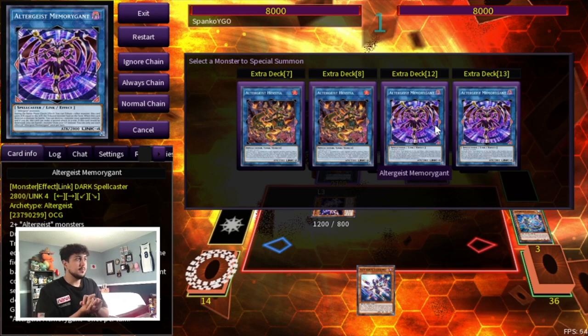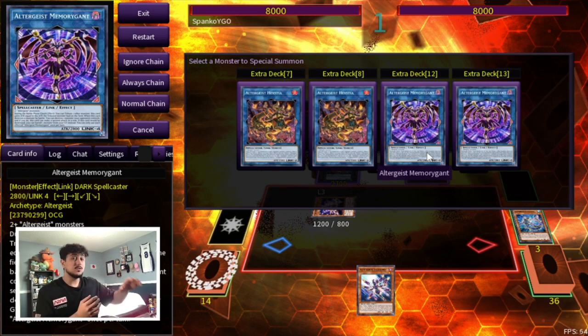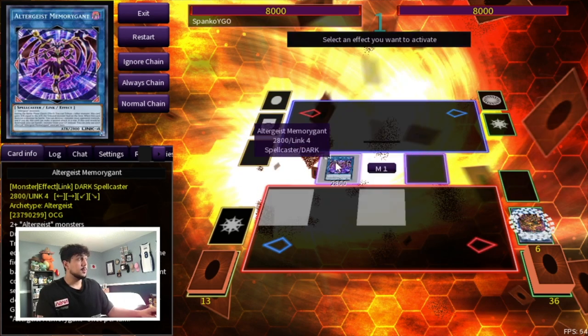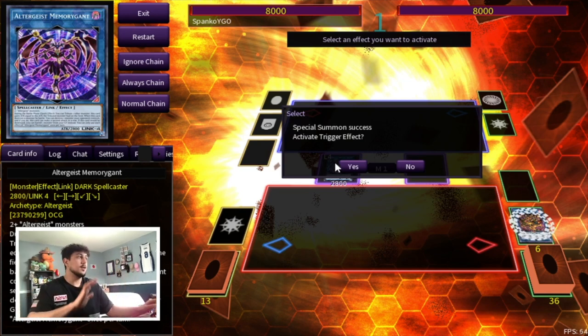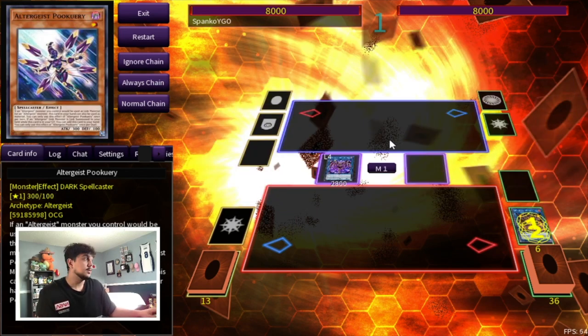The new Link 4 is coming out in Brothers of Legend and it's really really good. During the battle phase as a quick effect, you can tribute one other monster and this card gains attack equal to the attack of the tributed monster. When this card destroys a monster by battle, you can destroy one monster your opponent controls and if you do, this card can make a second attack in a row. If this card would be destroyed, you can banish one monster from your graveyard instead — a protection effect. You can only use each effect once per turn. Most of the combos I've been showing so far are for going first, where you make double Hextia. But going second, this same combo with Pukeri, the Faker, and the Hextia to summon the new Link 4 is really really good.